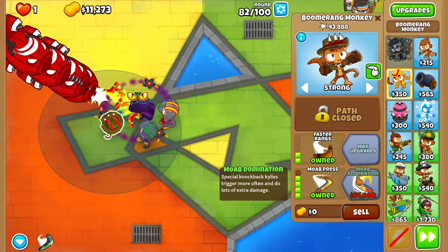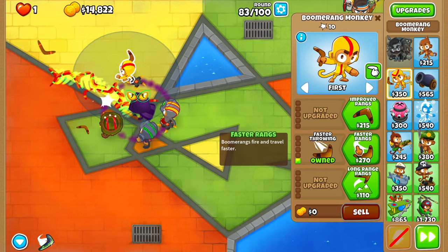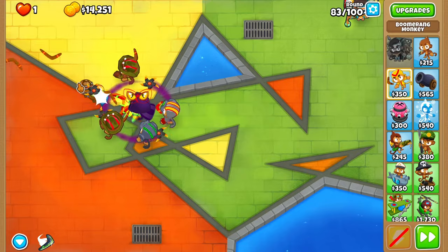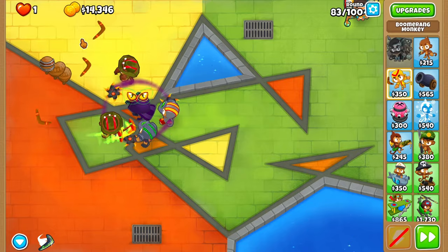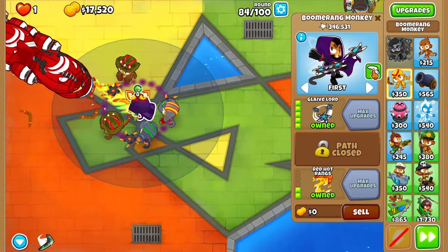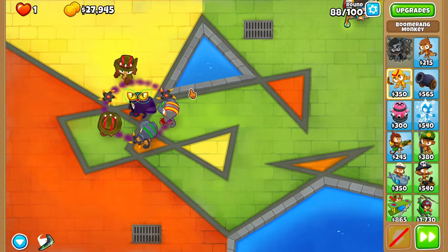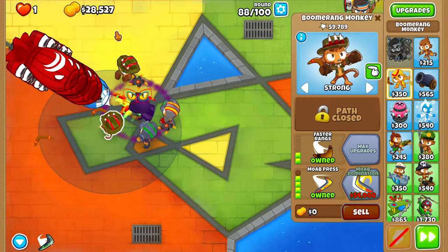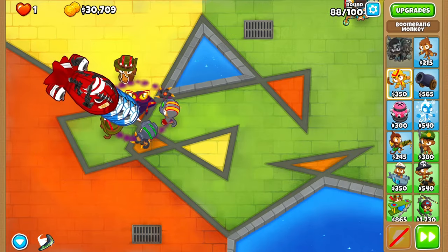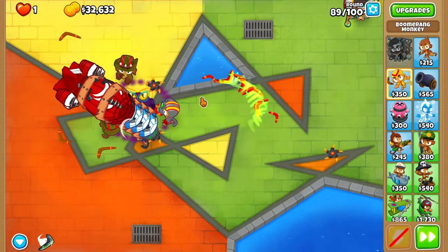Now do I get MOAB Domination? I think we could try. But before that let's add another one right up here - faster throwing, faster rangs, longer range, red hot rangs, Kylie boomerang, and MOAB press, 0-2-4. Look at these ceramic and fortified ones - not even standing a chance. I wonder, is this even possible on half cash? I think it is, with the Glaive Lord for sure. We're closing in at 12 rounds, still about 30k away, but we should be good. The MOAB press definitely helped and we did not use any Geraldo fires at all.